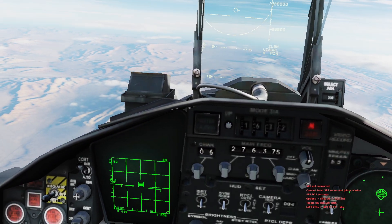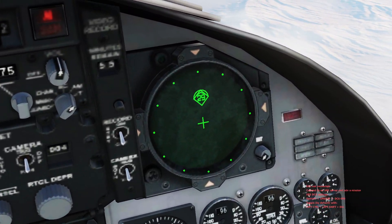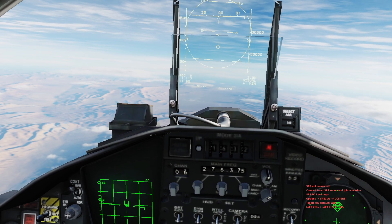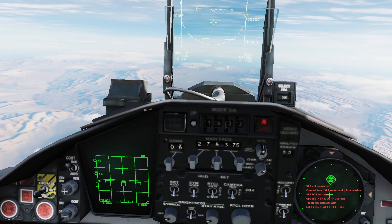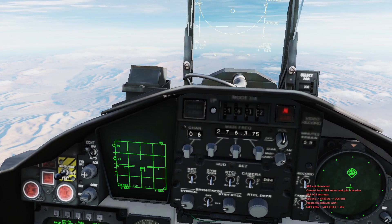So he turned the jammer on and then turned it off. What we can do — since we know a bandit is hot on us, as shown by the RWR — is get fast and get high to put a missile in the best parameters we can possibly put it in, to be as dangerous as possible for this J-11 coming at us.